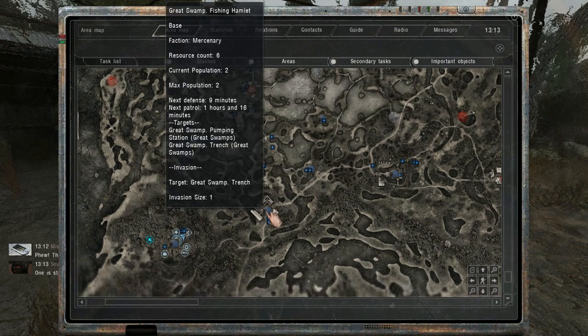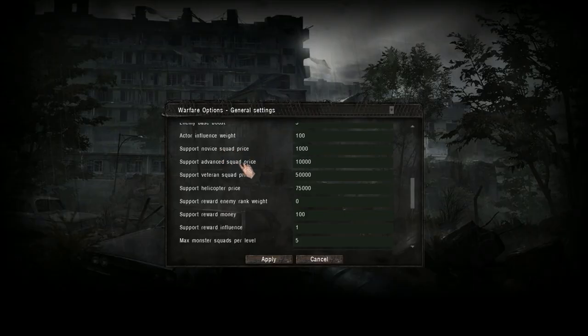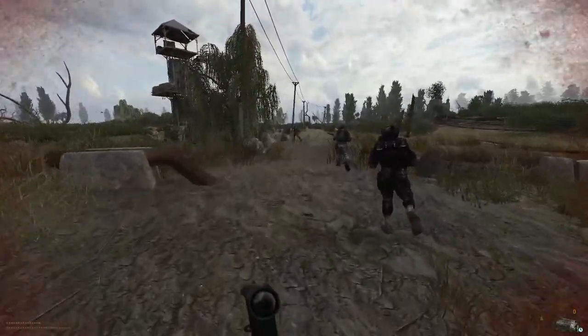You also have plenty of options when you select a point. For example, in bases you can spawn squads by paying money — you have access to novice, advanced, and veteran squads, and if you have a lot of money you can even spawn helicopters. It's very useful to have more manpower if you are preparing a big attack or if you need to defend your base.